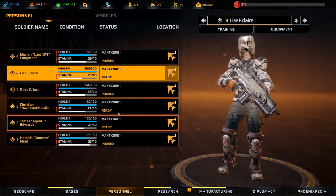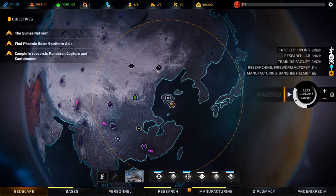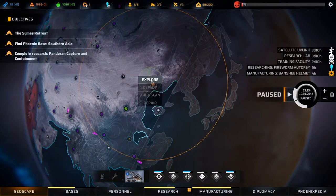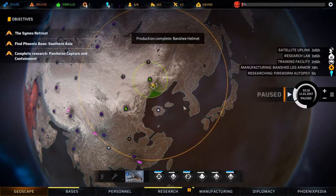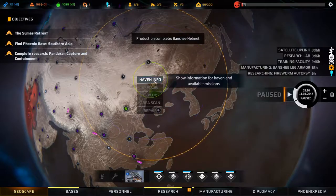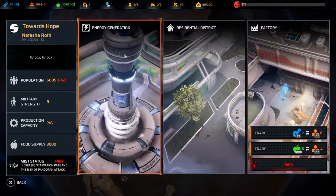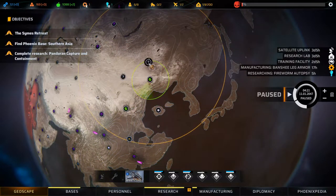That's our level ups done, all our weapons are okay, we could do with a small rest and some healing. Let's head up here and area scan and explore. Another Synedrian base — we will trade but we don't actually have a lot of tech, what we have most of is food. Let's explore here.